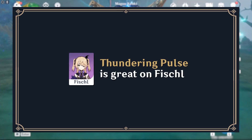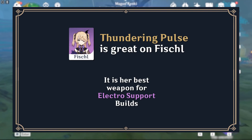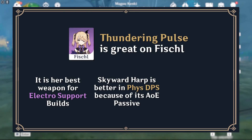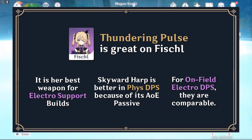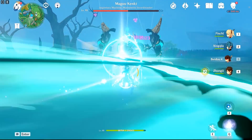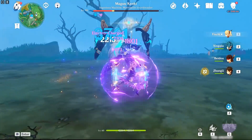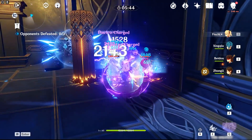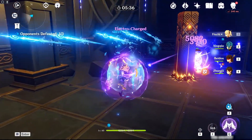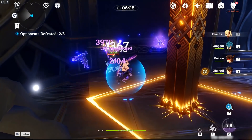For Fischl, Thundering Pulse is both a good support and a good main DPS weapon choice. As a support, it is Fischl's best-in-slot weapon, slightly beating out the Skyward Harp. As a main DPS, Skyward Harp is better in physical Fischl builds because its passive deals physical damage. Thundering Pulse can win out in Electro builds if uptime is maintained or in single-target scenarios, since C6 Fischl attacks and Oz attacks while Fischl is off-field are not considered normal attack damage. Given that Skyward Harp is either very close or can straight-up beat Thundering Pulse for Fischl, it's generally not recommended to pull for it if players already have a Skyward Harp or highly refined Alley Hunter or Stringless for a support Fischl.